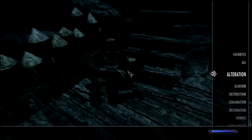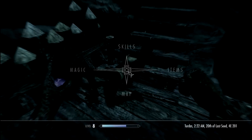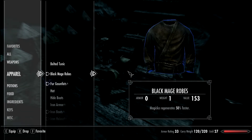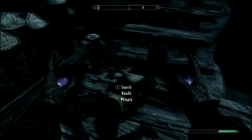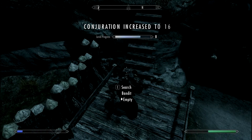Get the spell out. Now if you have any type of apparel to wear that helps you cast more, I recommend wearing it if possible. Pretty much go to the dead body — I'm going to show you my conjuration right now, it's 15. I'm going to show you how fast it levels up. Just cast it there — it's already 16.